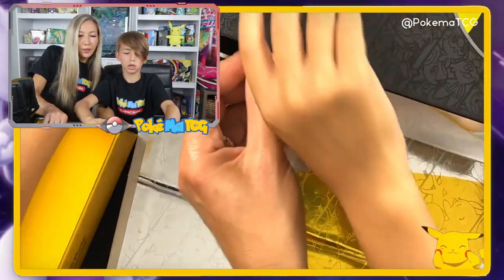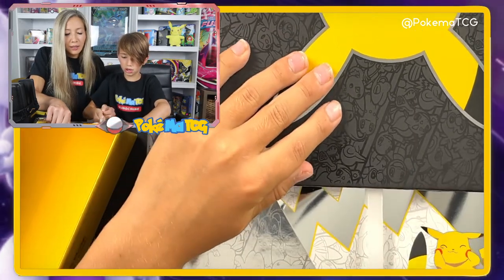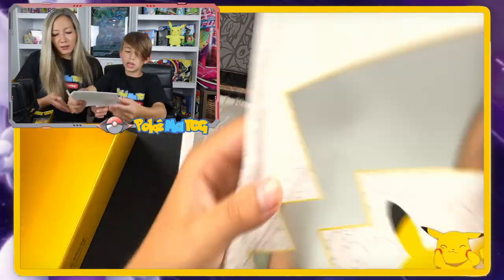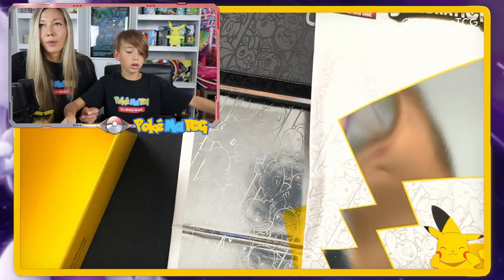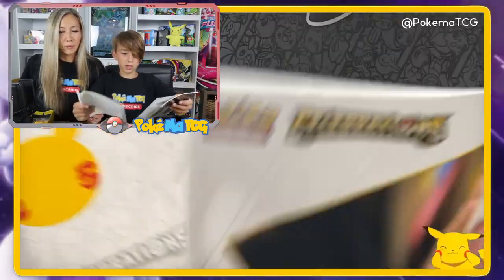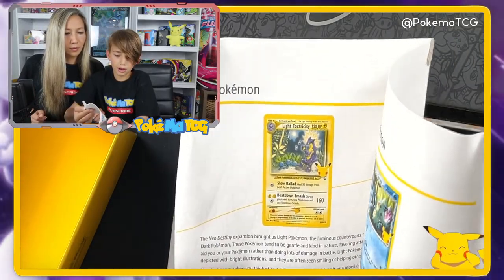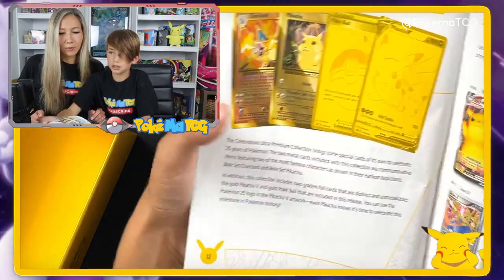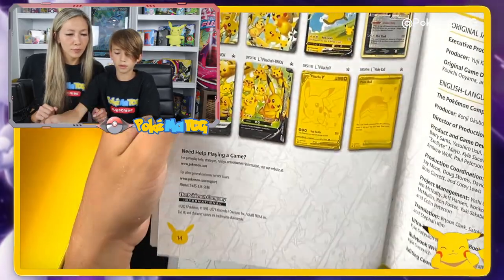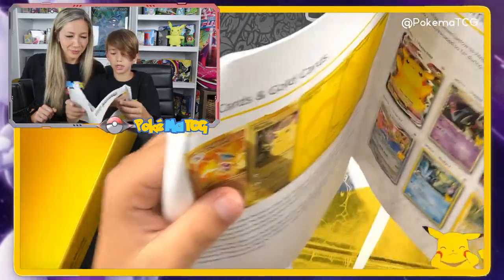Wait a second — there's a little something here. Oh that is fancy! Look at that Celebrations book — I'll show you the normal book. Look at the difference, guys: this is normal, and this one is premium. Let's see if there's any difference inside. There's the Pikachu and stuff — these are all the promos, I believe.